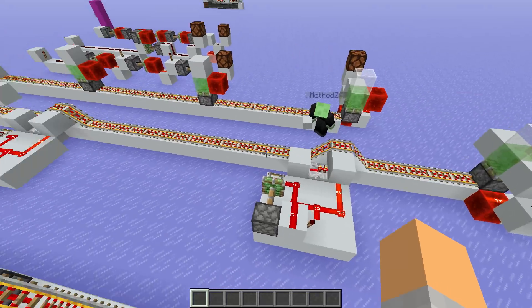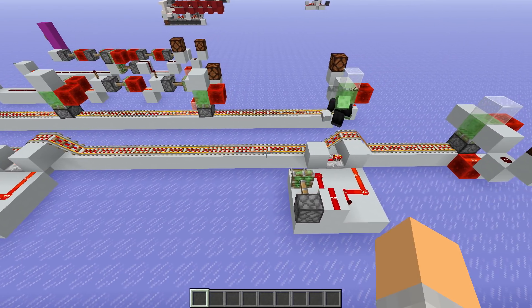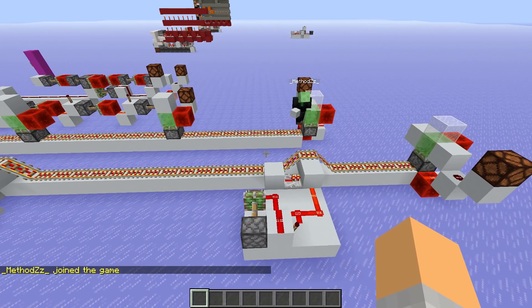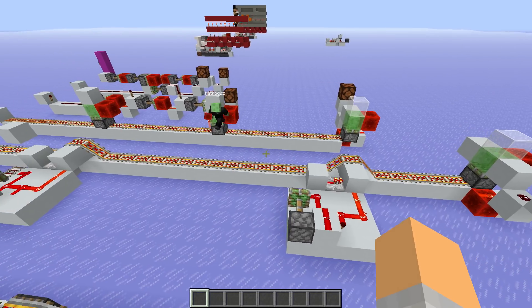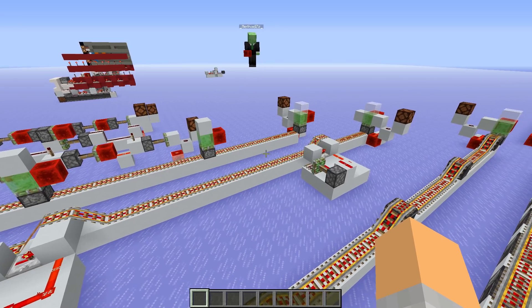How far apart are these two modules? They can be 17 blocks apart. So one less than you would think - you would expect it to be 18 blocks since every rail line from the power source can be nine blocks, and of course it goes in both directions from the power source. We need this extra block of space so this rail here can update the next one. Therefore it's only 17 blocks.